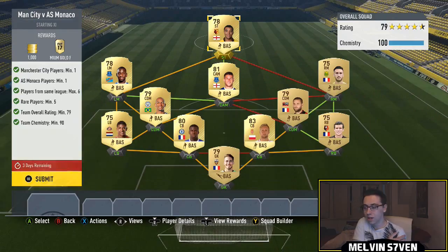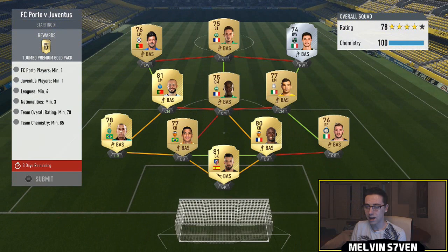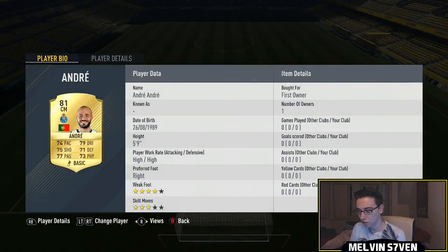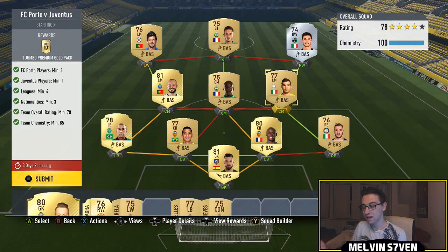The next one is Porto versus Juventus. Again, you need one player from each of those clubs, minimum of four leagues, minimum of three nationalities, 78-rated, and you only need 85 chemistry. For the Porto player I've got André, and for the Juventus player I've got Sturaro.